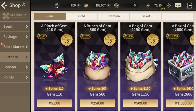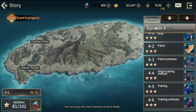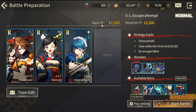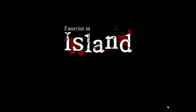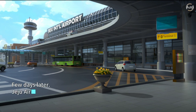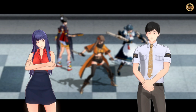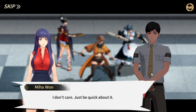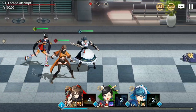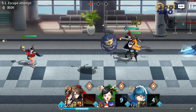The gacha currency — gems — can be farmed through the story. But the story also has a hurdle because as you go through the episodes, I'm already at episode five and the required CP is getting high. I'm not sure yet if free-to-play is fully sustainable for this game at this point, but for now free-to-play players will have a hard time progressing.